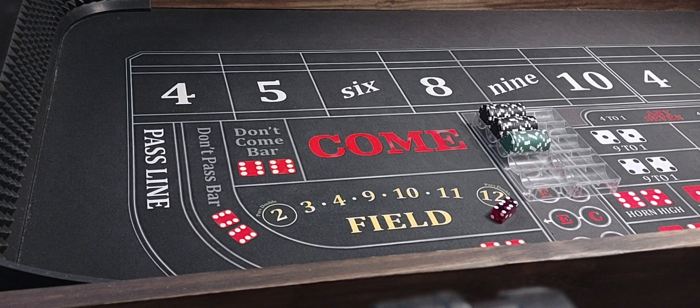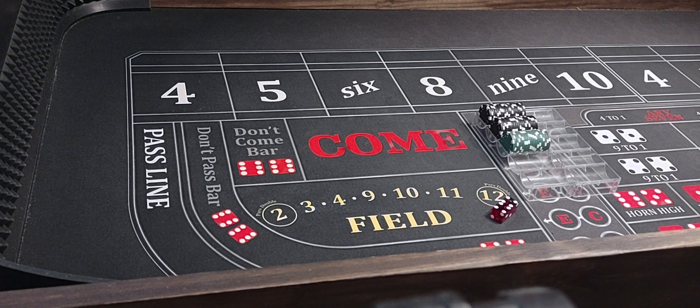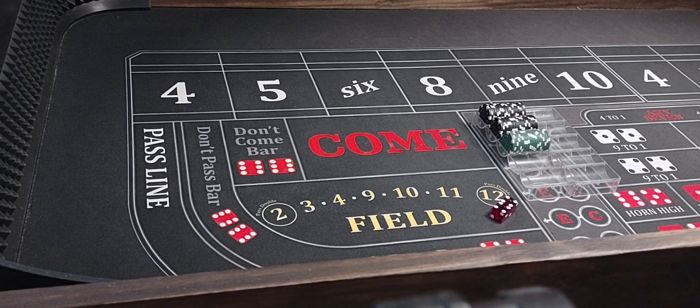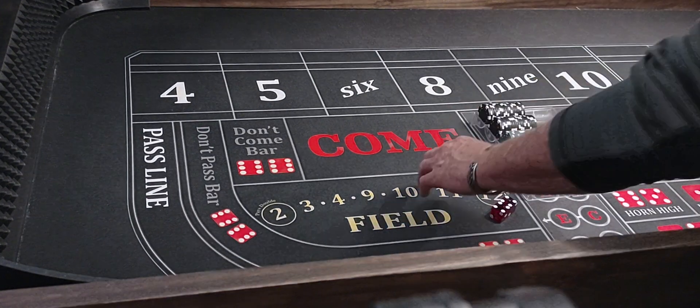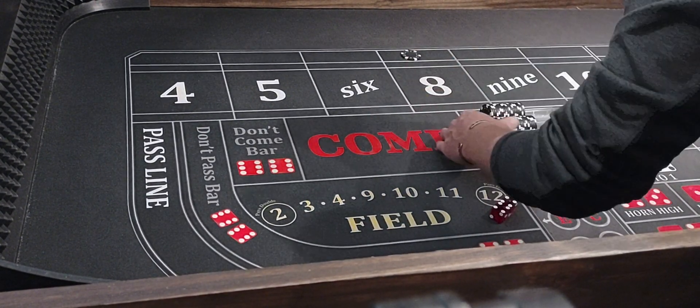Hello everyone, welcome back to Wayless Away Craps. Today we're going to be playing a little strategy I call the Dominator Switch. It's a lay 6 or 8 strategy with a buy 4 and 10. Pretty cool strategy. We only lay one of them — the 6 or 8. If we get hit on one or the other a couple times, we'll change it. Pretty cool way to play. We've got a $4,500 bankroll and we'll get things going. I'm going to start out laying an 8 for $150.